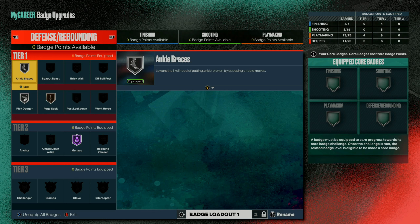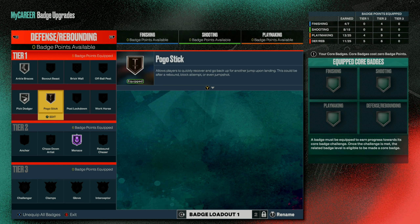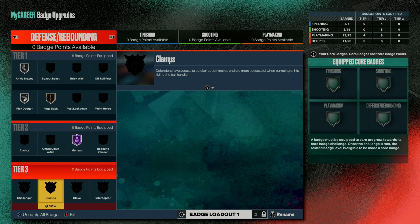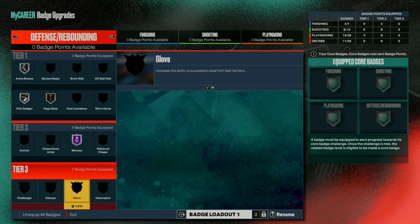Now let's talk about the best defensive badges. You don't need to have cracked-out defense to be able to play good defense and still get bump steals. You don't want to be a spammer — you want to play solid defense and reach when the time is right, time your steals, and you'll see way more success. The most important and most OP defensive badge in the game is Glove — definitely max that out. Clamps is also really good; you see a big difference with gold Clamps.